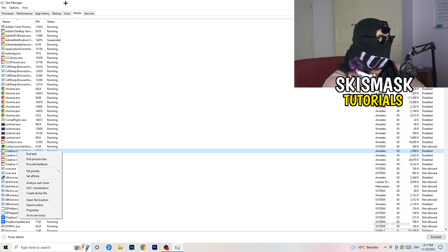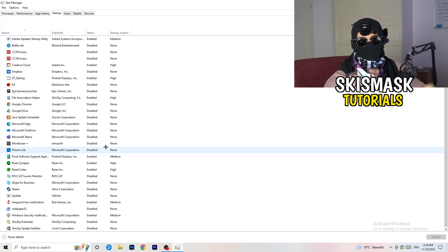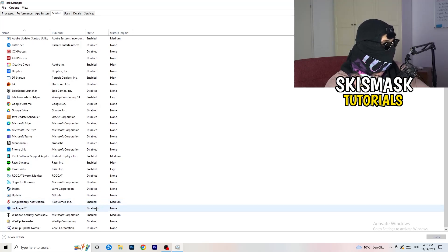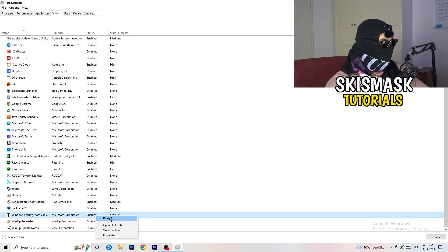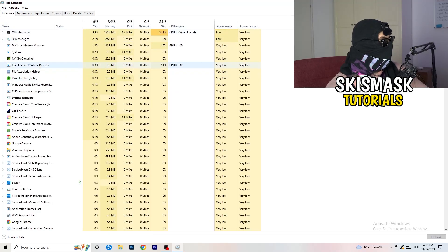Go to the Startup tab. Disable every single program you don't want starting with your PC. As you can see, I've disabled nearly everything. Just right-click and disable — especially anything not related to Windows.